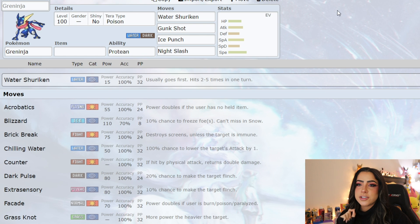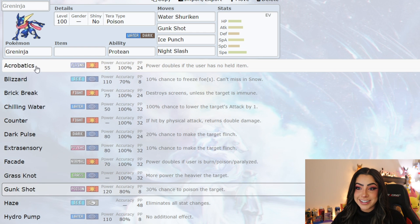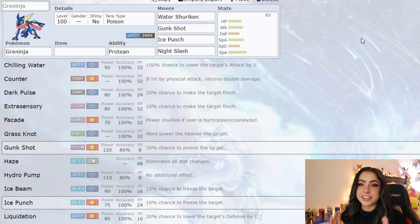When it comes to its moveset, I think it's definitely going to have Water Shuriken — it's literally Greninja's signature move. And considering it will be a Poison Tera type, I would not be surprised if they put Gunk Shot on it. I can also see them putting Ice Punch on it for coverage, as well as Night Slash to take care of any Psychic types. Its move pool is very broad; it can learn things like Acrobatics, Ice Beam, Liquidation, Swords Dance, Trailblaze, and even Tera Blast, so there's a ton of different options they can go with.